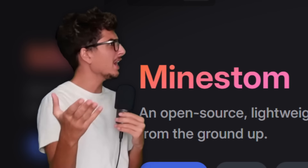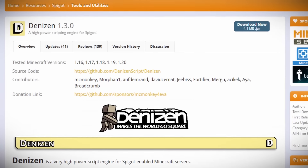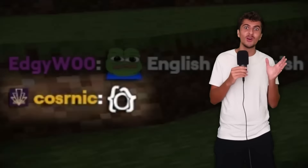By the way, I'm using a new library called Minestom to make my server. They spelt it wrong on screen — I'm not gaslighting you. If you didn't already know, for the last few years I've been scripting with a plugin called Denizen.